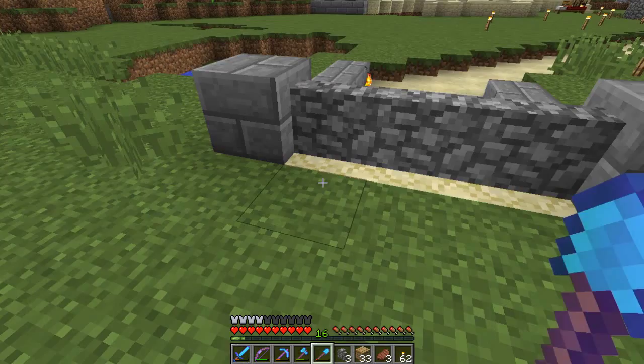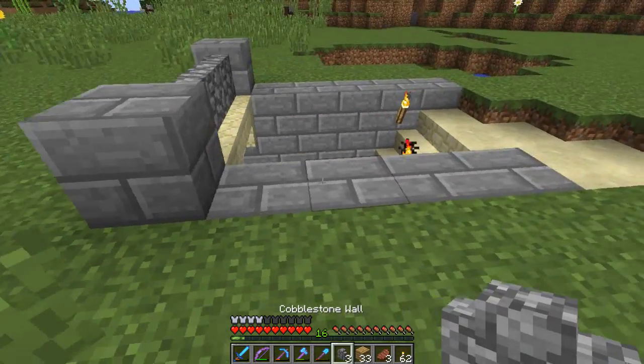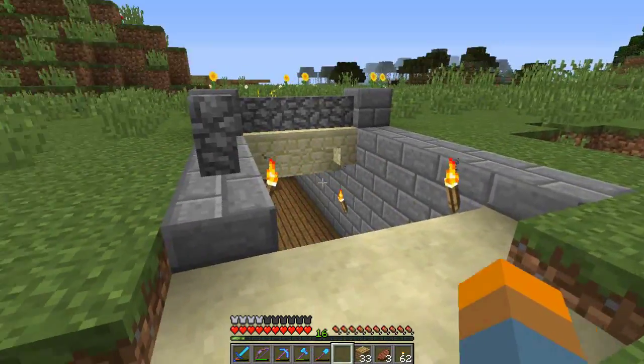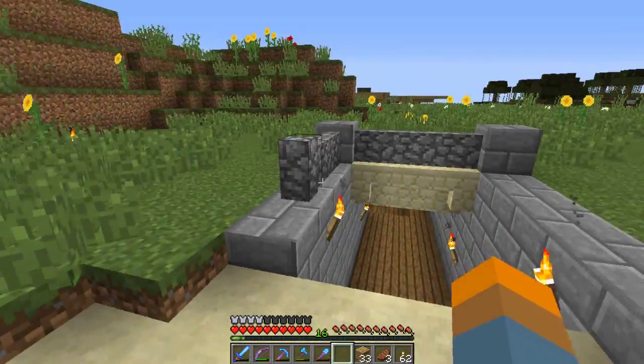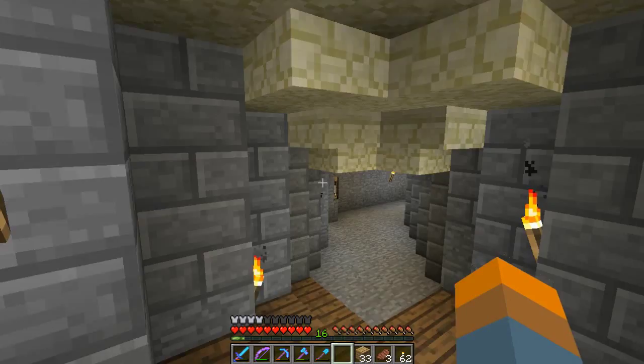Yeah, that looks alright. And you can't jump over it because it's a wall, just the way that it is. Maybe I need to do something like that back that way as well — that looks a bit better because it kind of blends it in. We can go back here and put a couple of torches on it. Very nice. Anyway, we go down here — we've got the theme still coming through.